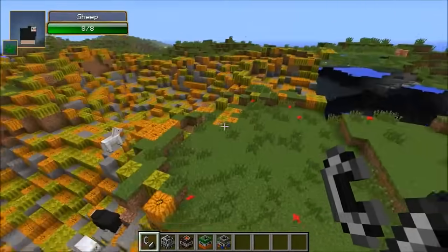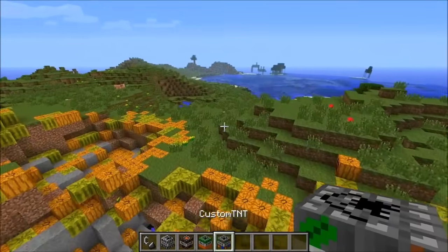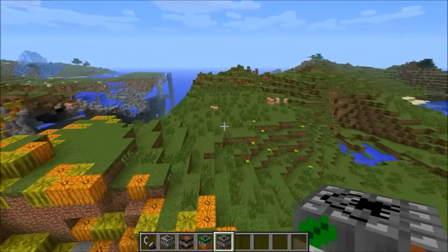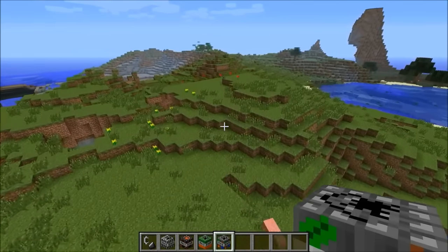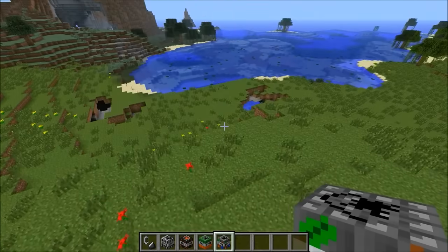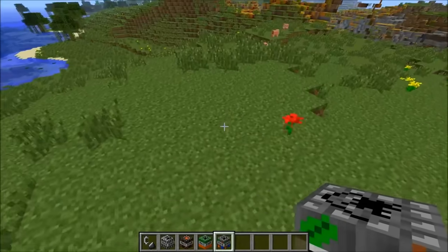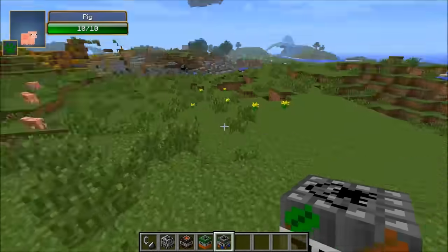There is one more kind of TNT called custom TNT. Basically you can go into the config file and customize how big of an explosion and stuff like that. I didn't do anything with it, but you can make something really cool — you can even make a giant massive explosion if your computer can handle it. Definitely have some fun with that.